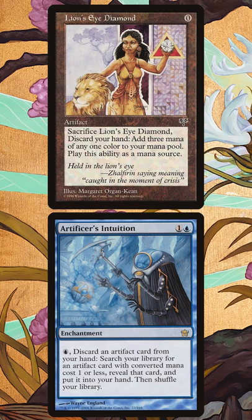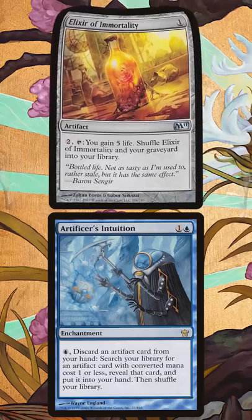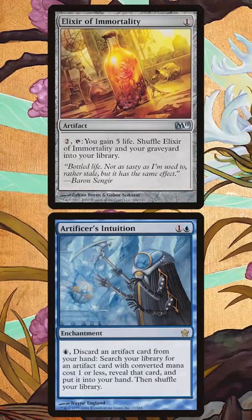Each time we go through the loop with Lion's Eye Diamond, we're gaining two mana, so after we tutor up all four copies, we can use some of our extra mana to tutor up Elixir of Immortality and shuffle them back into our library to start over, giving us infinite mana and infinite life from Elixir of Immortality.